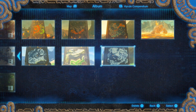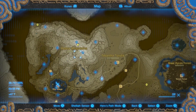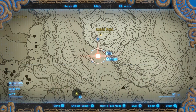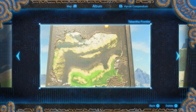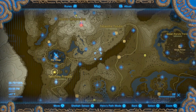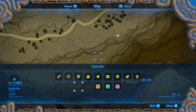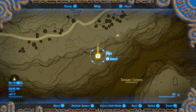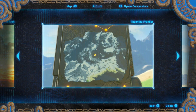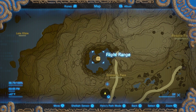We'll start with Revali. His first picture is Hebra Mountain, the highest peak. On the main map, go to the highest peak — you should have the Goma Asag Shrine. Zoom in and right on the lowest path, go ahead and put your pin. The next picture is this canyon — the easiest way is to start at Hebra Tower, go down into the big valley, and zoom into Tanagar Canyon. You'll find the lower ridge of the mountain; place your pin right about there. The final picture for Revali is simply the flight range, already marked on your map from the main quest.